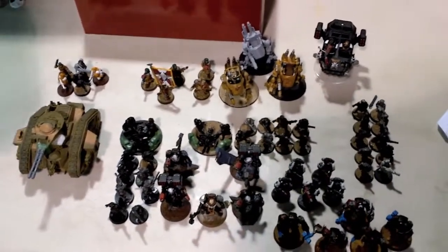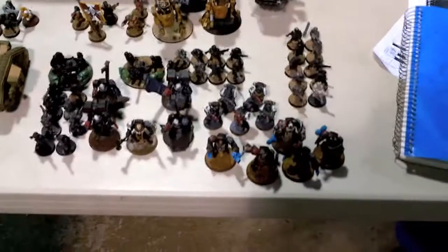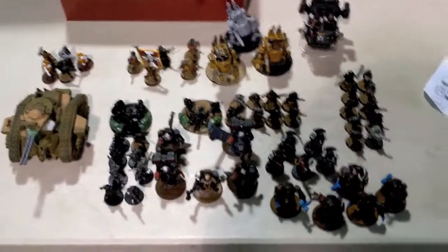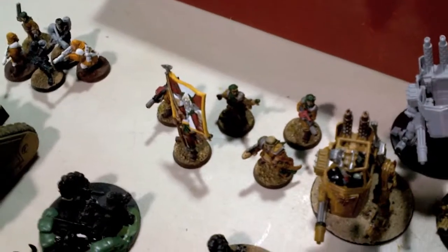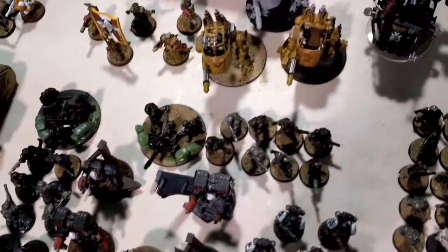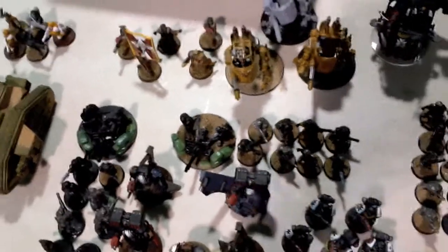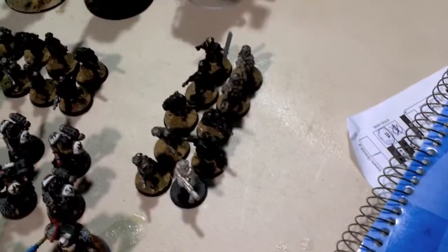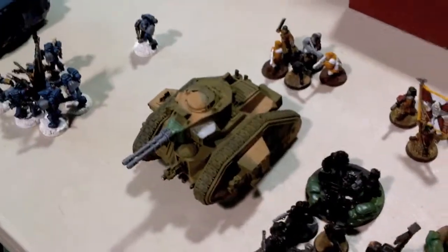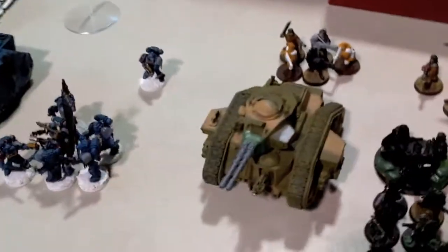I'm bringing the NPC Imperial Guard with Black Templar allies against Rob and his Imperial Guard with Grey Knight allies. My 1500 points is as follows. The Warlord is a Senior Officer with his little unit with a couple of Melter Guns. Then I have one Platoon Command Squad with a couple of Flamers.